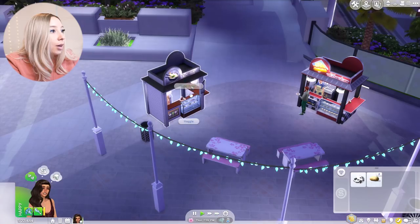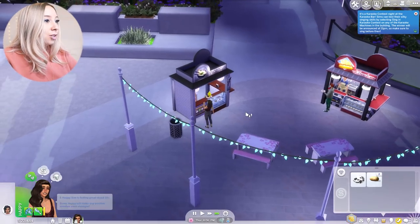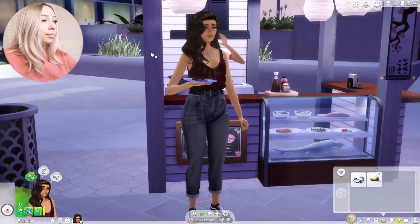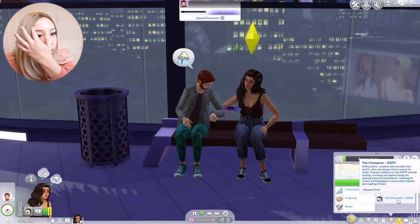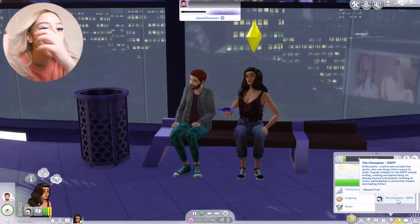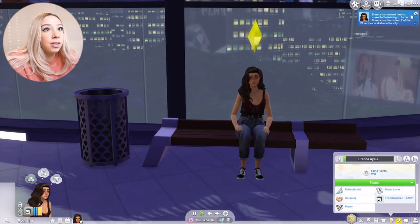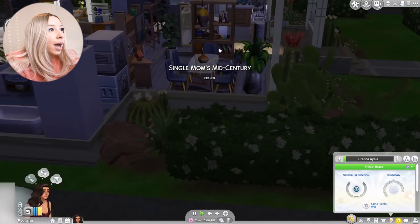Come on, open it — there we go, yes! Puffer fish nigiri — get it girl, eat it so you can learn the recipe. What is your personality type? Enthusiastic, creative, sociable free spirit — you can always find a reason to smile. Writing, creating and appreciating art, playing musical instruments, listening to music. That makes a lot of sense since she likes music. Yes, yes, yes — we learned puffer fish nigiri! Let's go home.